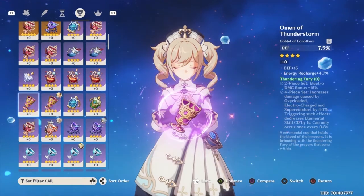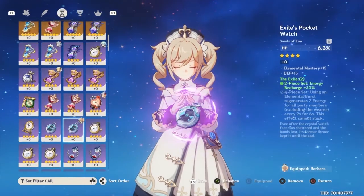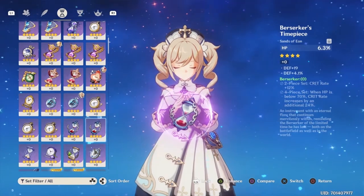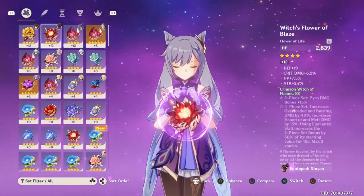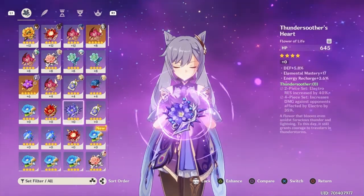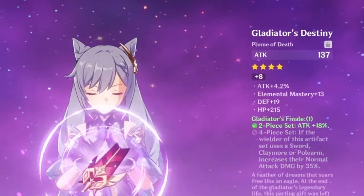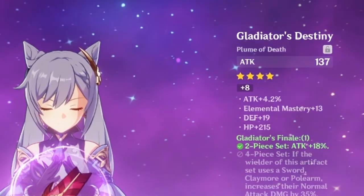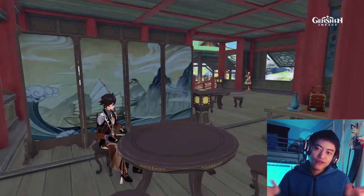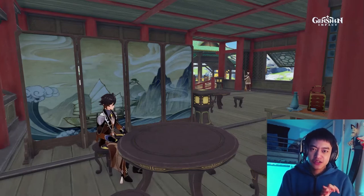Carefully choose between these three artifacts because they are the only three out of the five that are more customizable than the other two. Another thing to note is that a substat will never have the same stat as the main stat. So for example, you would never have an artifact with a flat HP increase also have a substat with another flat HP increase. However, you might find an artifact with something like HP and HP percentage.